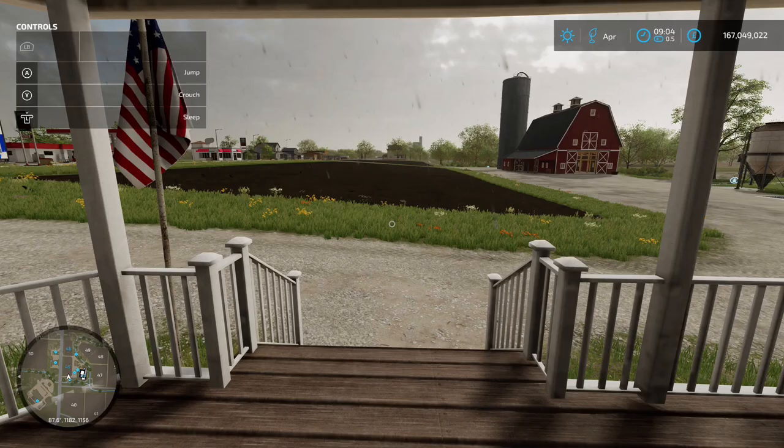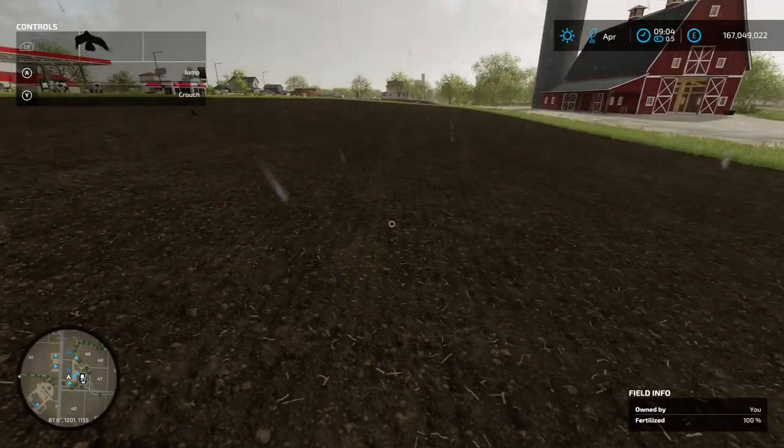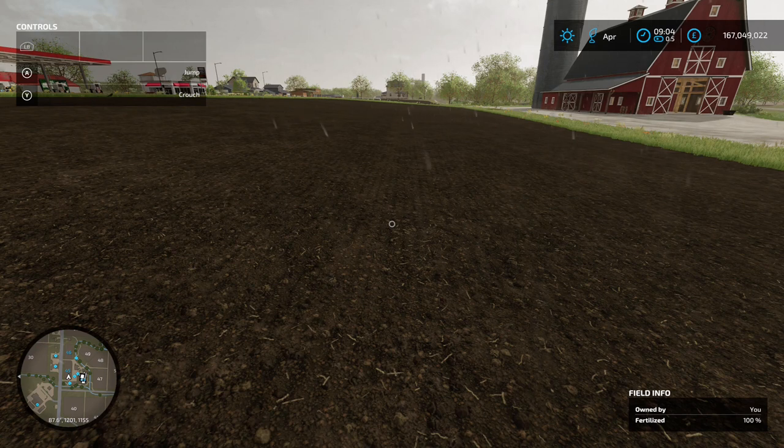I'm here in April. I've got this field here with the full prep done on it. With poplars, you can plant them anywhere that you own the land, so you don't necessarily need a field to plant them in, but I'm going for the field for a reason we'll get onto in a bit. We've done the full prep: mulched, plowed, fertilized, limed, fertilized again, cultivated, and got all the stones off.